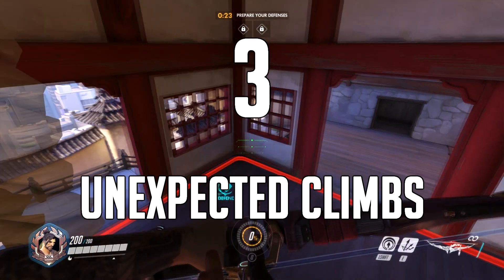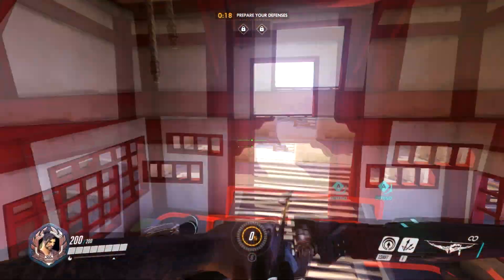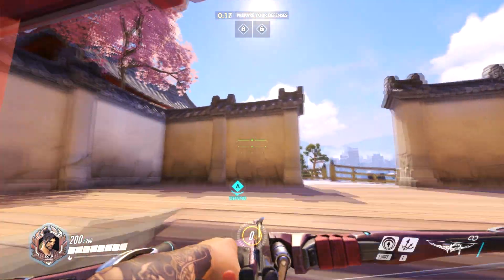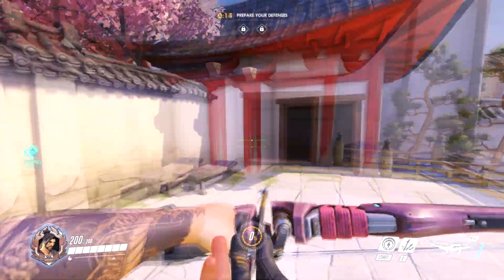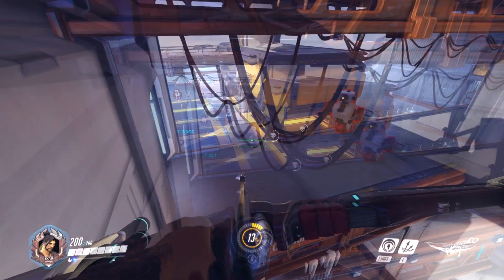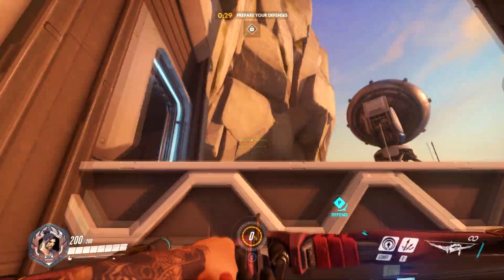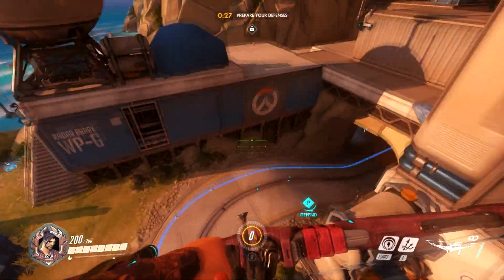Number 3 is that at the end of a wall climb, you gain a small height boost if you don't pull yourself onto a ledge. This means you can guarantee a small height boost if you end the wall climb on a fence or a slam. While you can't wall climb again, if you hold jump while being near the top of a ledge, you can still pull yourself up. These two in conjunction can lead to some unexpected climbs, such as these in Gibraltar and Hanamura.